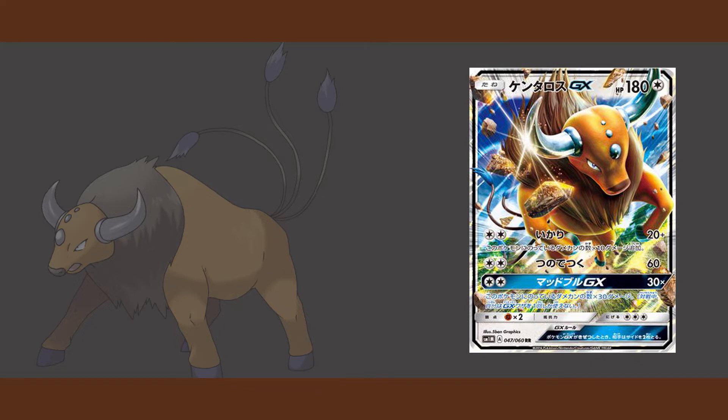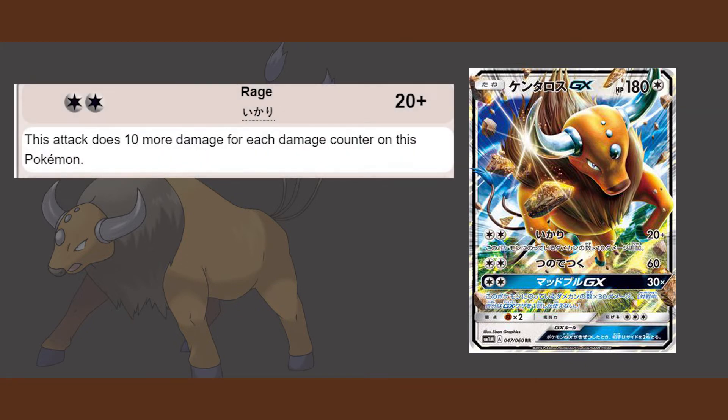The first thing I want to look at with Tauros GX is its attack Rage. Rage has 20 base damage, but it does 10 more damage for each damage counter on this Pokémon. With 180 HP, that means Tauros can get into a very high amount of damage for a very low cost attack — it's just a double colorless energy.